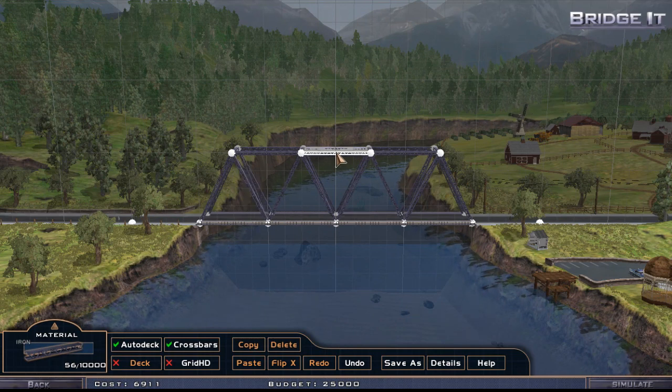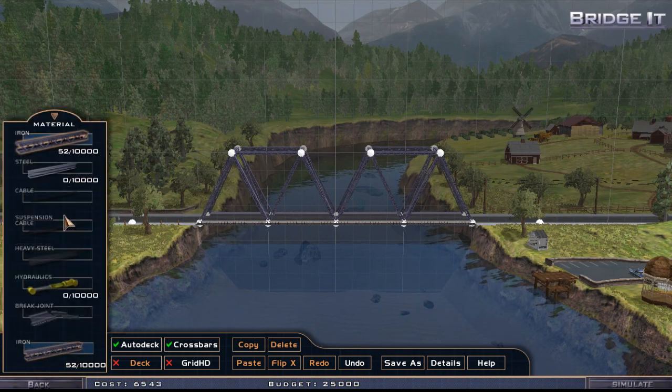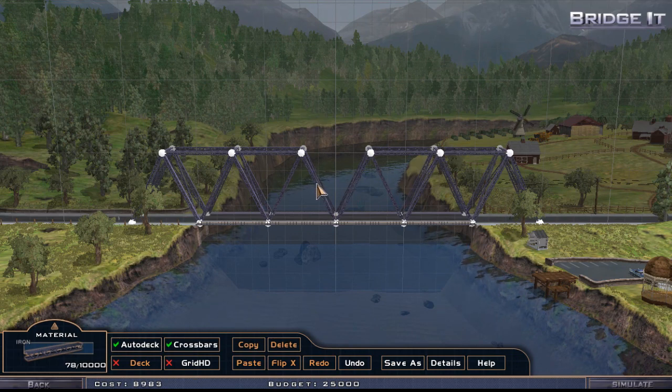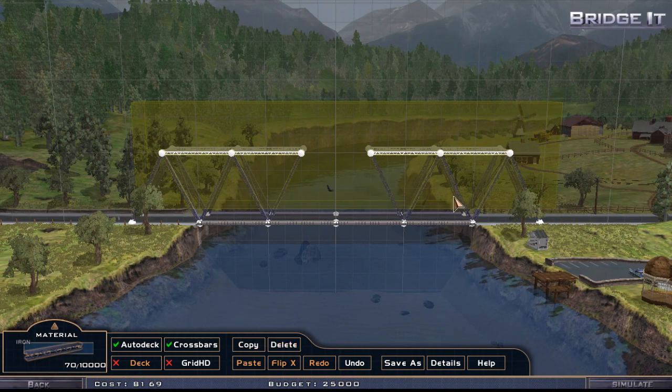We don't want this bridge to break. Do we have cables? No we don't. So how are we going to do that? The cost so far is six and a half thousand and our budget is 25,000. I think we can maybe get away with using only iron if we extend this structure like this and do the same here, then we can get rid of those. I had another idea because that boat is not going to pass through these things.